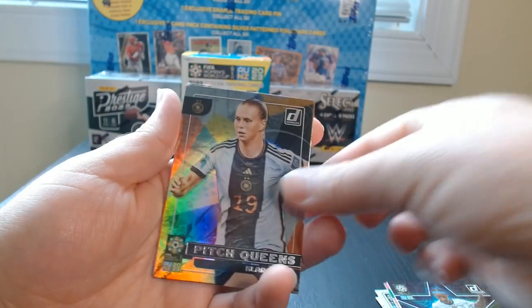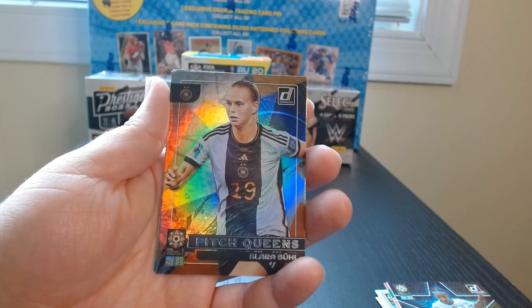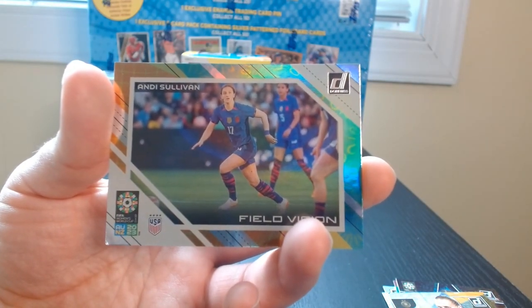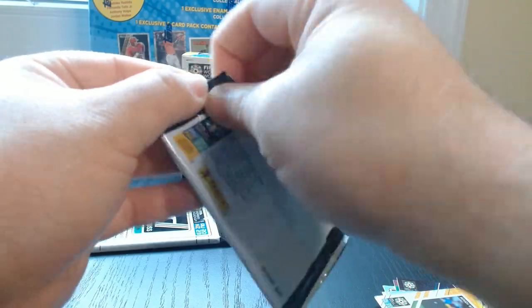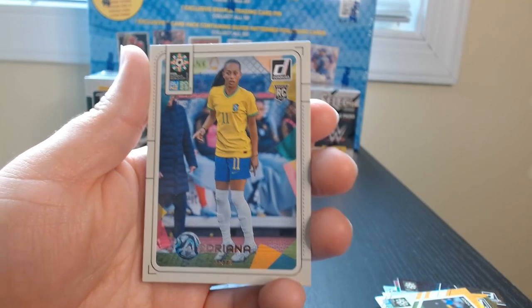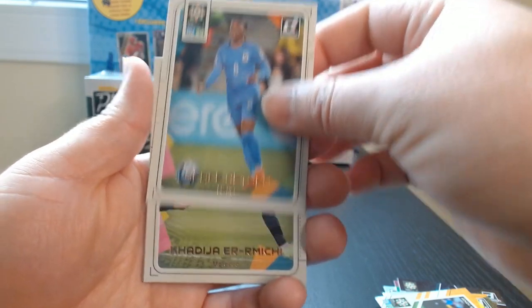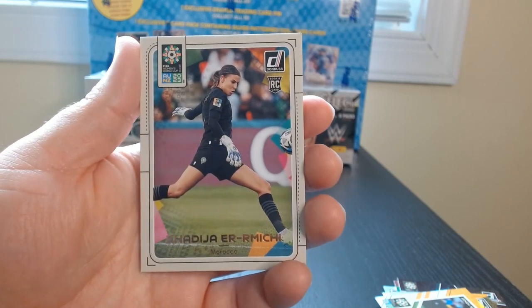Let's go for our two backwards cards — a Pitch Queens of Clara Bull from Germany, and a Field Vision of the American team — Andy Sullivan, I guess. A rookie card of Adriana — I believe she is actually pretty solid. Grace of France. These are good looking cards, I have to say, even though I'm not that familiar with all the ladies. They are very good looking cards. From Morocco — I am not going to take a chance pronouncing that.